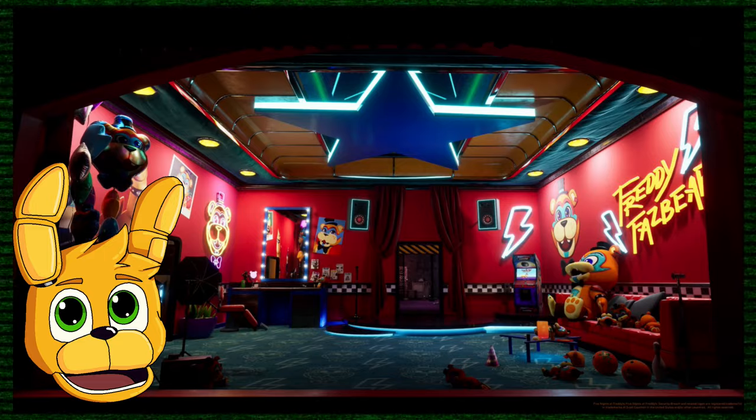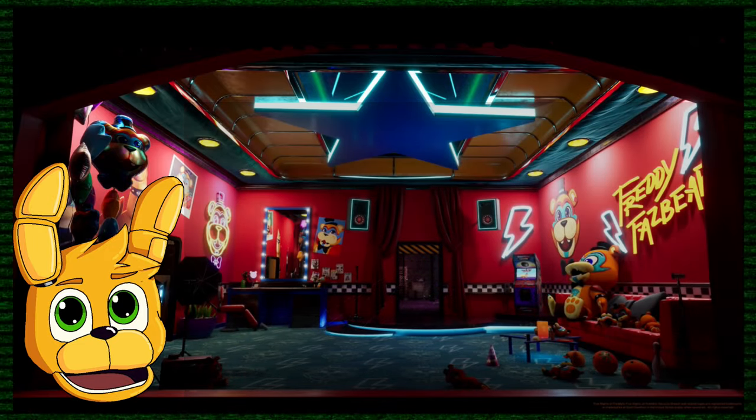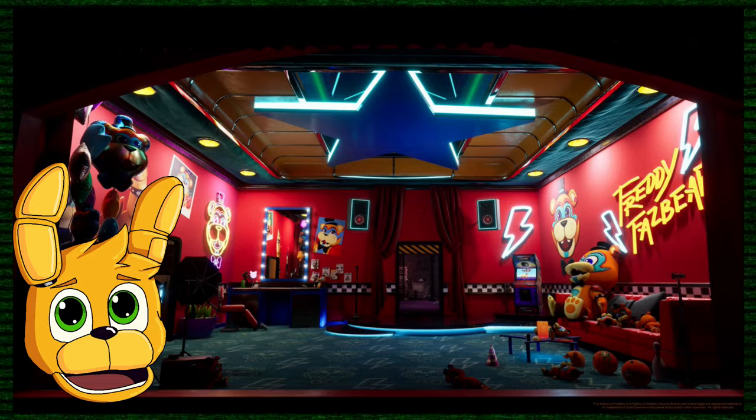The last room belongs to Freddy Fazbear himself. Not only does he have a lot of plushies of himself, we can also notice that his door is open and it leads to something like a backstage area. It's actually reminding me of the area where we saw the Salvager's hand in the trailer — but I'm not sure if it's the same area. We also have drawings of kids that look like the ones from FNAF 1, FNAF 2, and FNAF 3 — a cool easter egg.